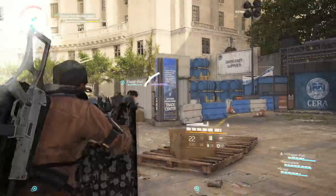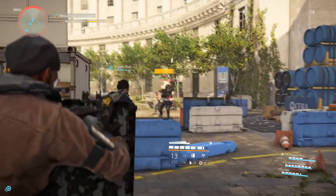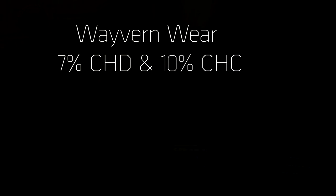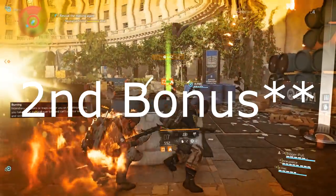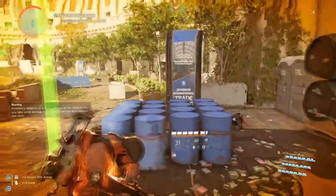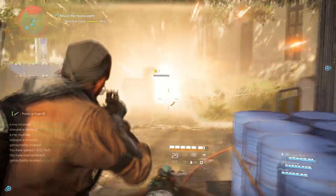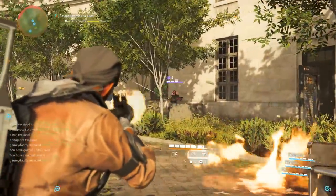Another brand set that allows more flexibility but is also specced toward crit builds is the Waverin Wear. This set grants 7% critical hit damage and 10% critical hit chance on its first and third brand set bonuses. The two-piece bonus gives an enhancement to your drone skill power, which you can use to run a damage drone to amplify overall damage as well. This is going to provide a lot of diversity for crit builds and for those willing to leverage different weapon classes without being locked into SMG builds.